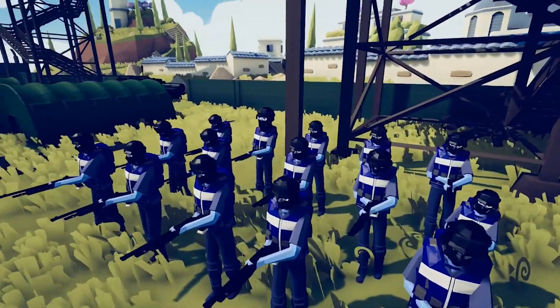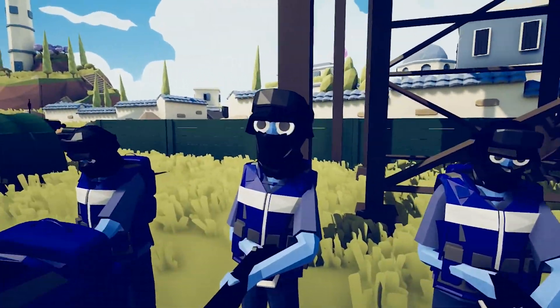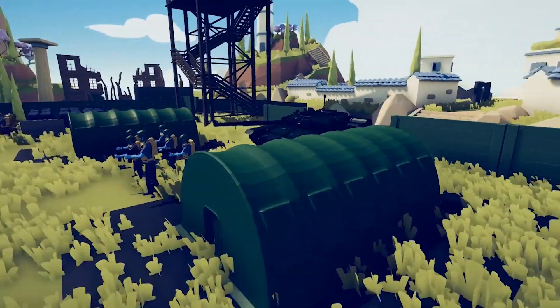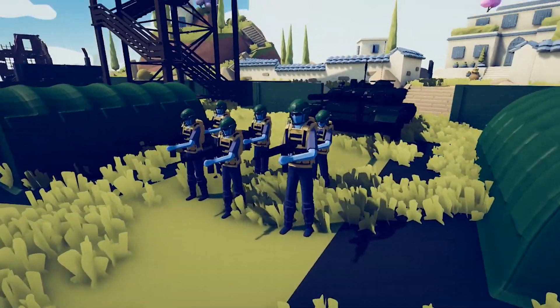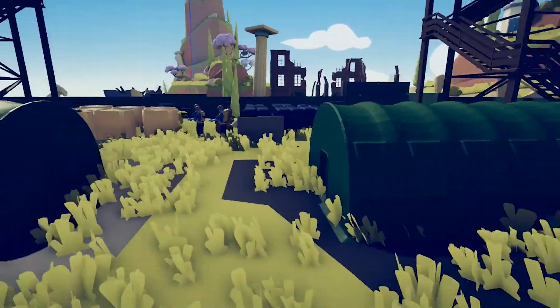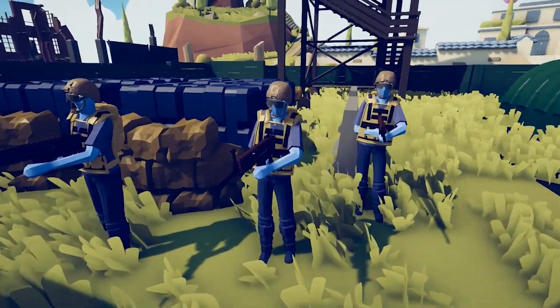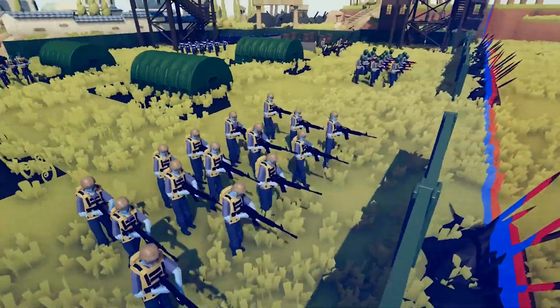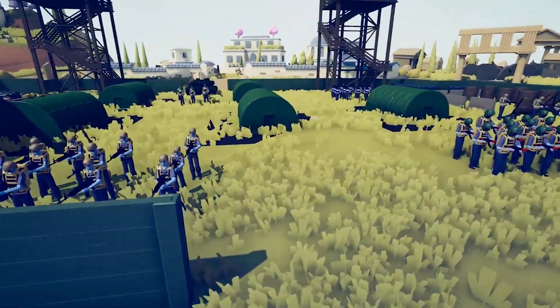The base is complete with squads of shotgun guys, including Mr. Helmet over here — are you Dark Helmet from Spaceballs? We have a tank in the back with some AK-47 guys, including this giant — are you Andre the Giant? We also have some guards protecting the goods back here as well as two other squadrons of different riflemen.